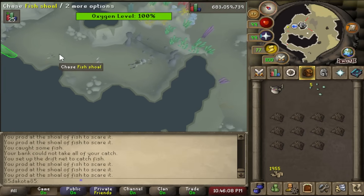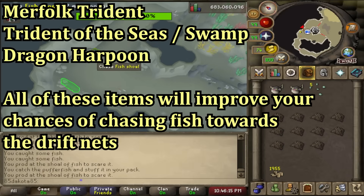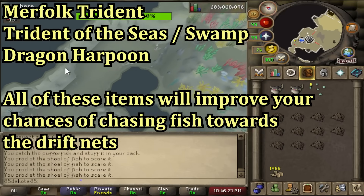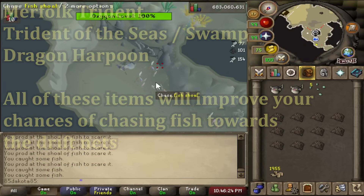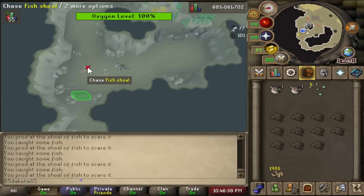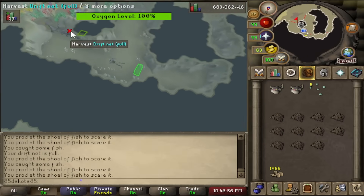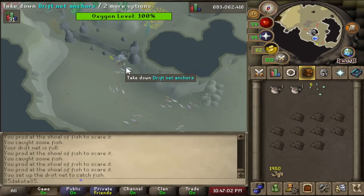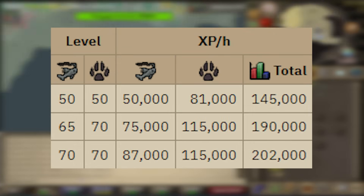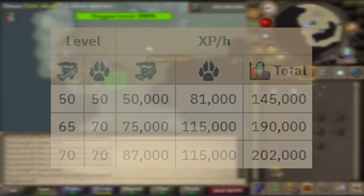It is very slow to just wait on the fish to get caught. Clicking on fish shoals makes them more likely to move towards the net. If you're wielding a merfolk trident, trident of the seas, or dragon harpoon, fish are more likely to move towards the driftnet when you click them. This method is very click intensive and you're not really going to make money since driftnets aren't cheap. If driftnet fishing doesn't interest you, you can stick to fly fishing for these levels. At max pace you get very good fishing XP as well as even better hunter XP rates, making it a very efficient skilling method.